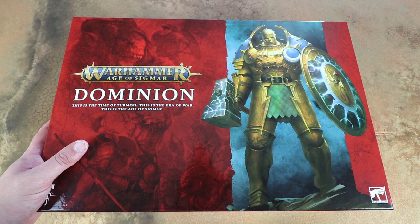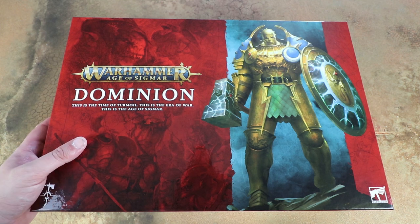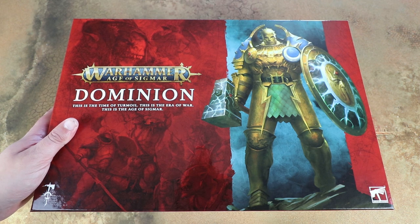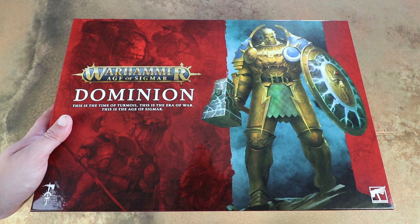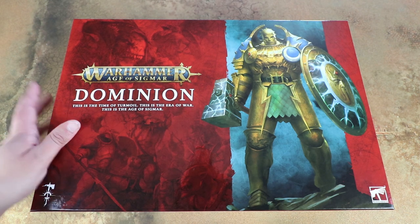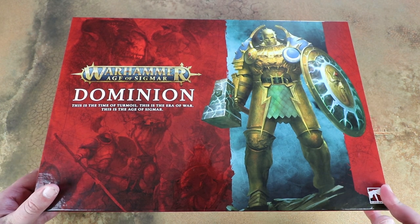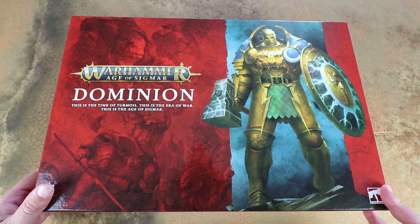We are going to be having a look at all the miniatures, having a look at what you get in the launch box, and having a full look through the rulebook as well - seeing what changes there are and what's mixed up the game. A new edition is always a really exciting time to reset the meta and maybe iron out a few kinks from a previous edition. This box is up for pre-order on Saturday, so if you want your own Dominion box I would get in there quickly because I imagine this is going to fly off the shelves.